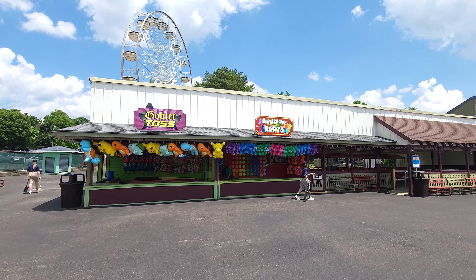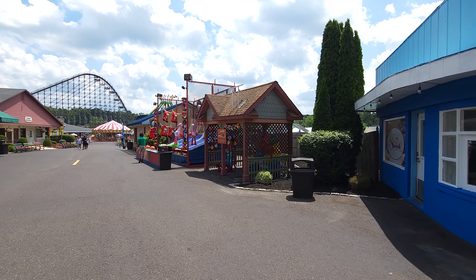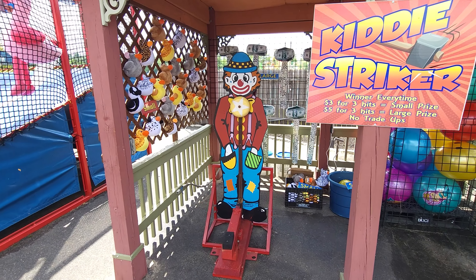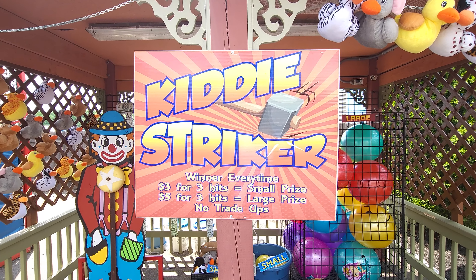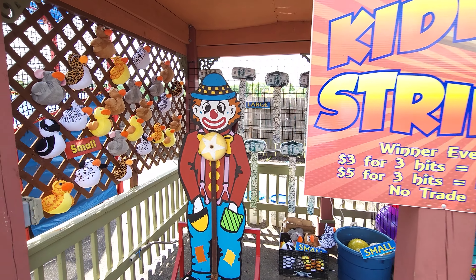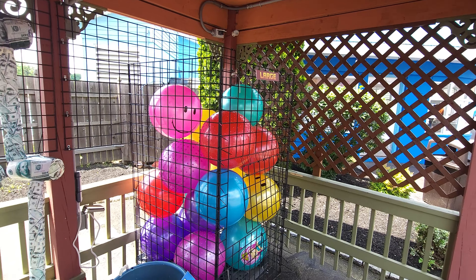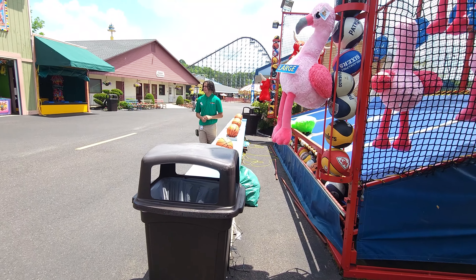Earlier in the video we showed you the goblet toss and the balloons, but when you go by that new taco stand, this is where you want to go. These are four games right here on the midway. Right here is Kitty Striker — very small, very petite, but I kind of like it with the clown theme. You actually get a winner every time: $3 for three hits gets you a small prize, $5 for three hits gets you a large prize, no trade-up. So you're going to win something every time. Nice little stuffed animals — ducks are cute. The large prizes are fun little balls, and you also got large ones with the mallet with money on it.